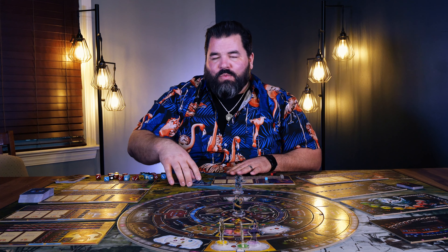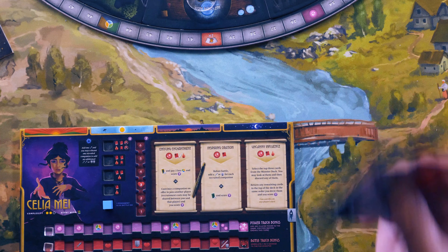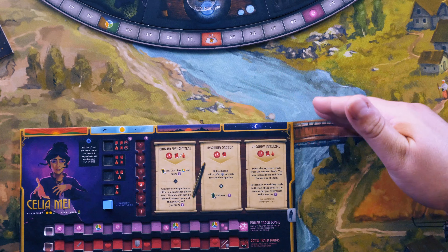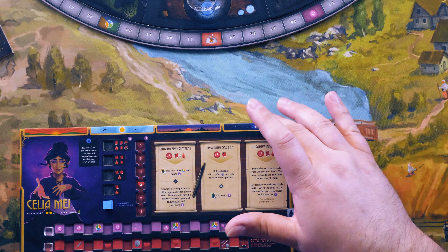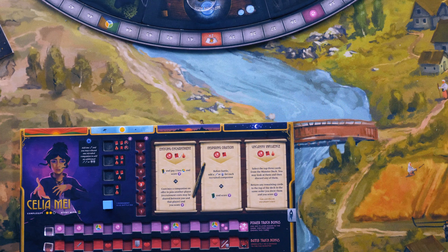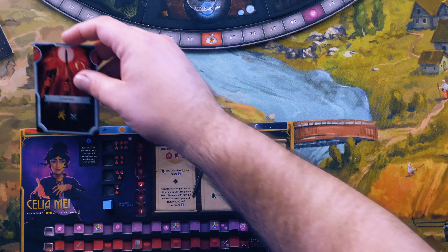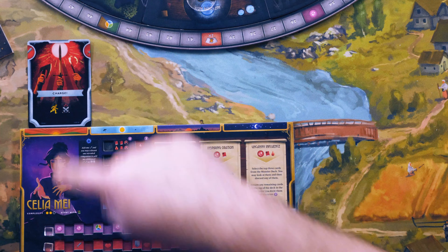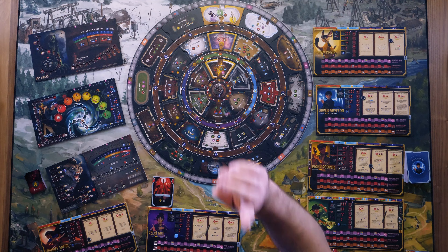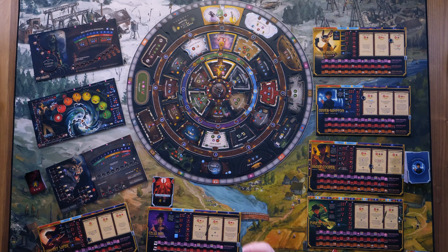The way the card action works is that you're going to have a hand of cards — generally three — and you'll have an opportunity to play them along the top of your board here. There's a morning action, a daytime action, an evening action, and a nighttime action. So you'll take a card from your hand — let's say I want to do a charge and I'm still in the morning phase — so I put it up here showing it's the morning phase, and then I have to move the daytime tracker forward at least one space counterclockwise.